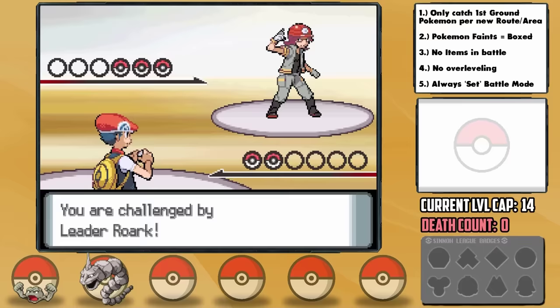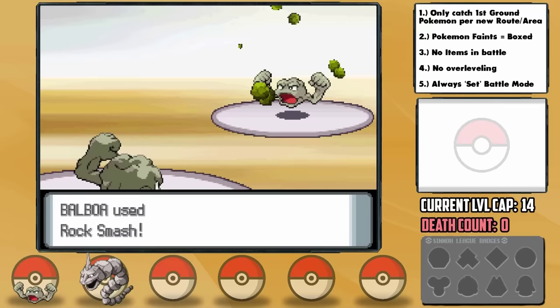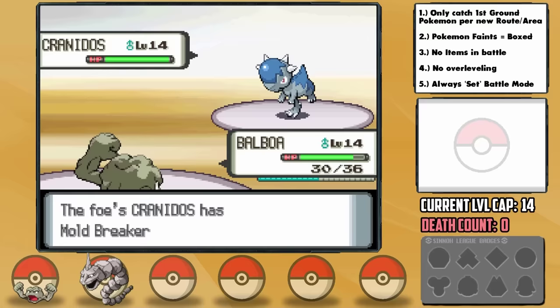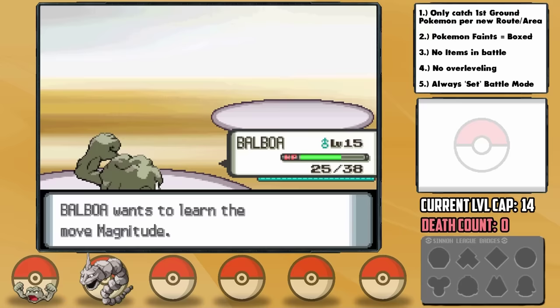Since Balboa's base Attack is nearly double Dwayne's, I decide to lead with him against Roark's Geodude. I actually use Rock Polish first so that we can outspeed his remaining Pokemon. The defense drops from Rock Smash help us, and we take out Geodude in 3 attacks after Roark uses a Potion and Stealth Rocks. He switches into Cranidos next, and thanks to the Rock Polish we now outspeed. His Cranidos only has Pursuit, which does a decent amount of damage, but the defense drop from Rock Smash makes him a 2-hit KO. Upon level up, Balboa learns Magnitude too.